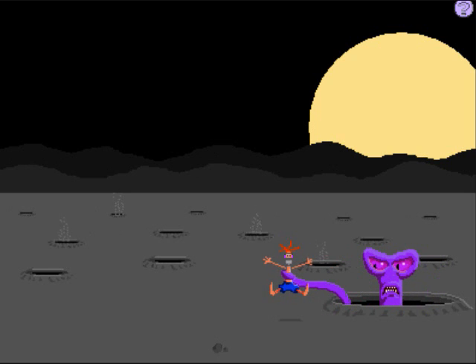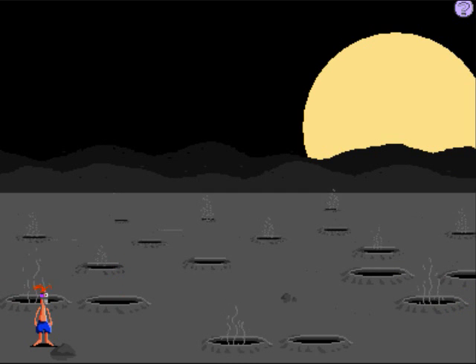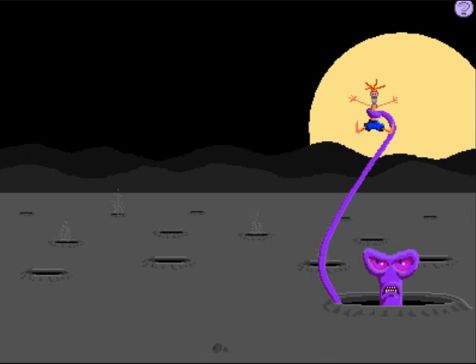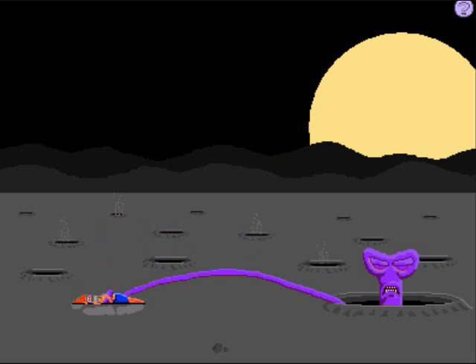Oh no, a giant purple tentacle monster! Okay, that's a bad idea — let's walk around that. Now all the other craters here, these ones you don't want to fall into. If you fall into one of the steamy things, then we get our butts kicked by the purple tentacle monster again.